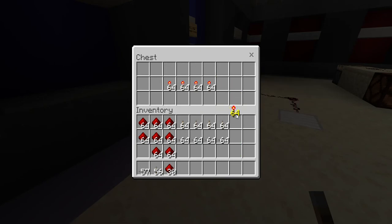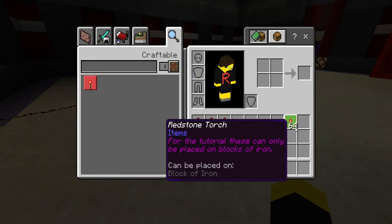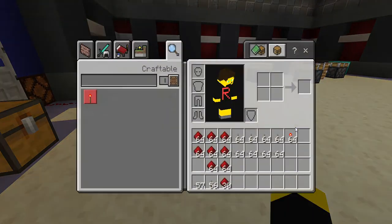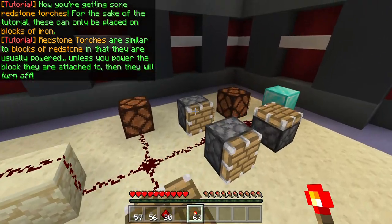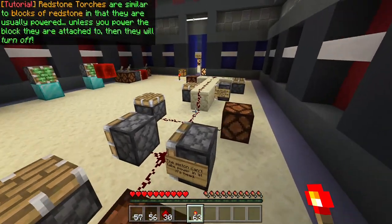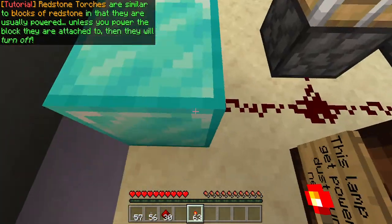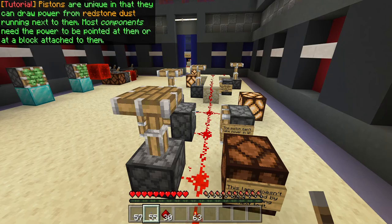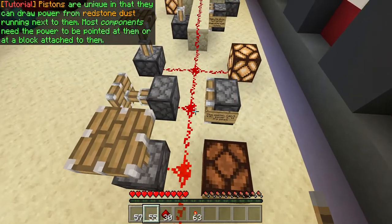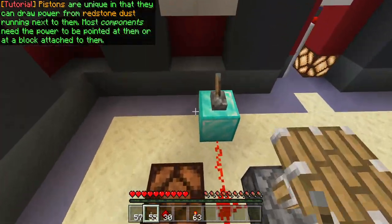Now you're getting some Redstone torches. For the sake of the tutorial, these can only be placed on blocks of iron. Redstone torches are similar to blocks of Redstone in that they are usually powered, unless you power the block that they are attached to — then they will turn off. Pistons are unique in that they can draw power from Redstone dust running next to them. Most components need the power to be pointed at them, or at a block attached to them.